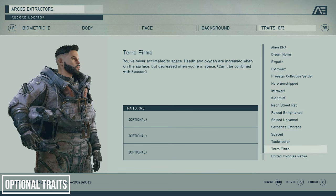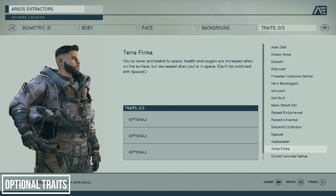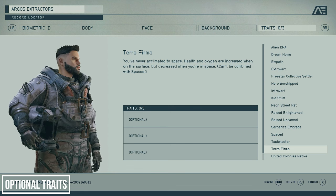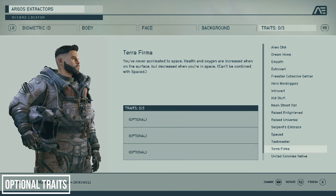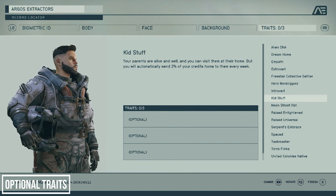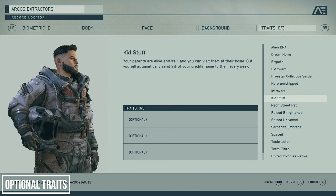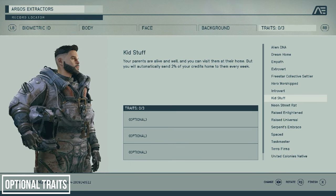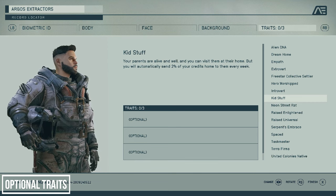Terraferma means you receive additional health and oxygen on the surface of planets but less in space — I selected this on my first playthrough assuming I'd spend most of my time on the surface, and that's definitely been the case. There are also traits which introduce completely new gameplay elements. Kid Stuff gives your character living, breathing parents you can visit and interact with, who occasionally give you gifts and unlock a cool new ship — but the drawback is you send them 2% of your credits each week.